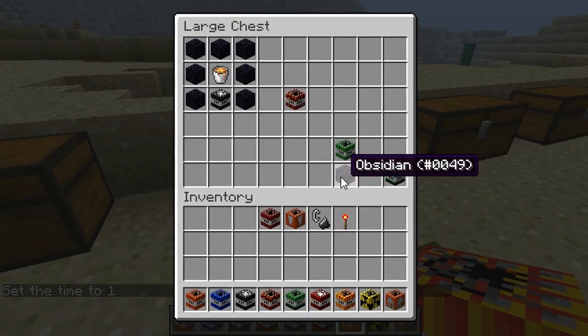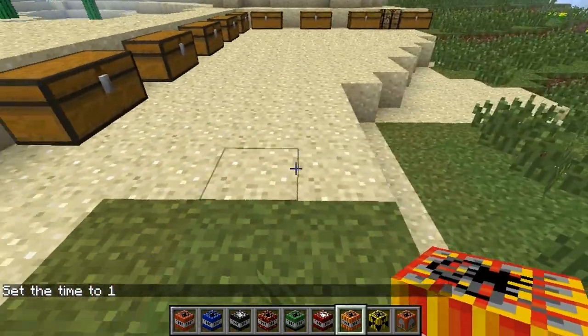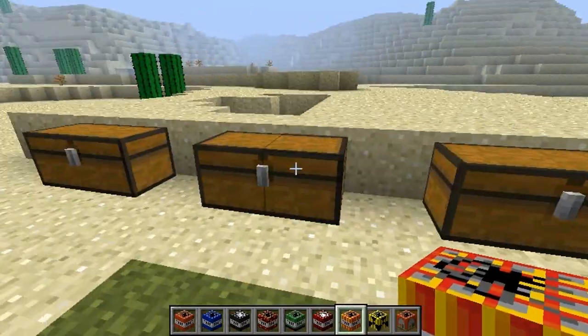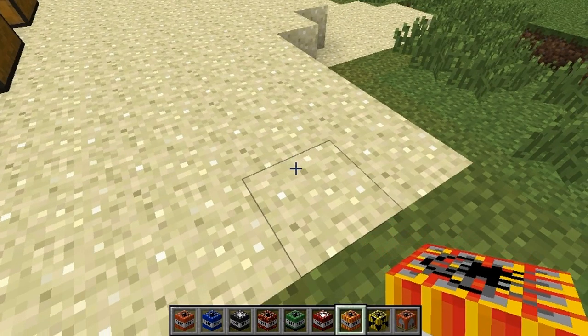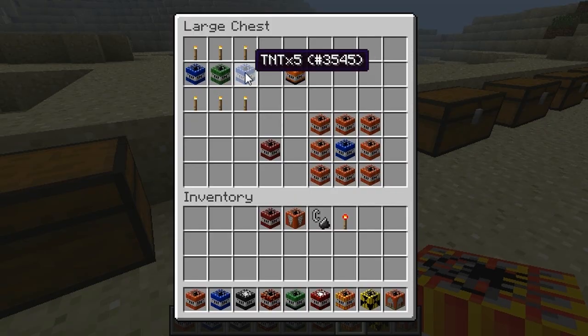Flatbomb is obsidian and a TNTX20 above it. Flatbomb basically — say I put a TNT down right here — it breaks everything that's above the TNT or on its level and nothing below it. And I'm pretty sure Mining Flatbomb does the same exact thing but it does it underground, destroying left and right and not under you. So it's basically the same thing.